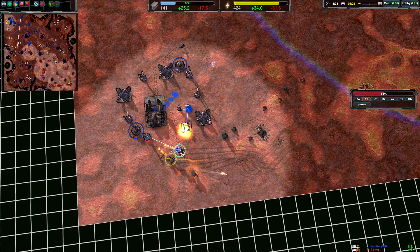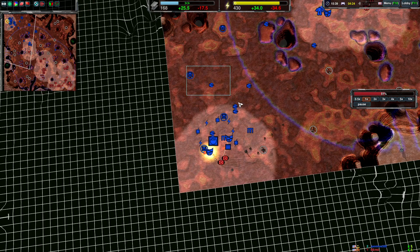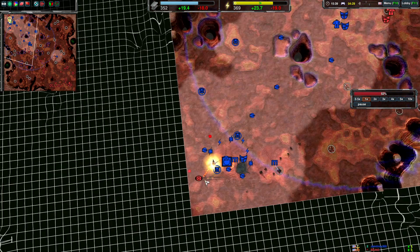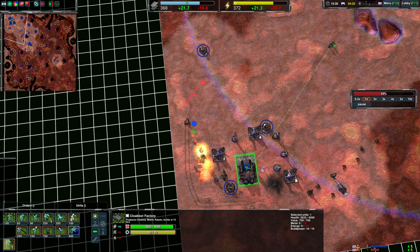Once you get them behind your base like this — two, three Kodachis — you're in big trouble. You're losing your caretaker, which was going to get you back in this game by spending your metal. Now you're probably going to excess metal again.